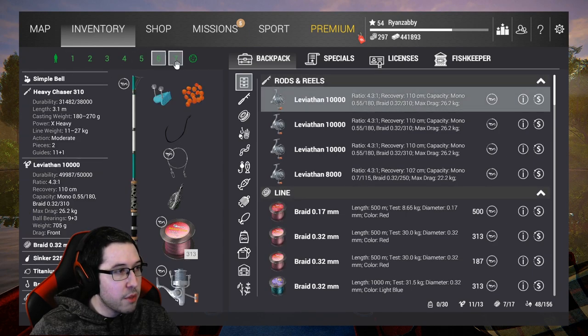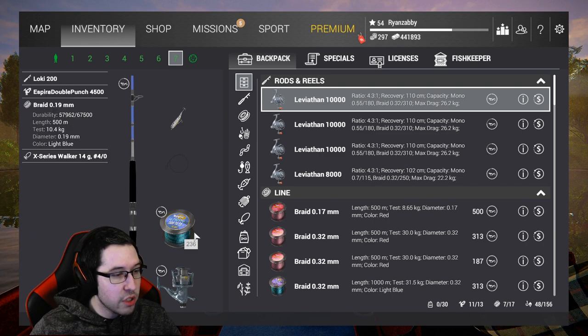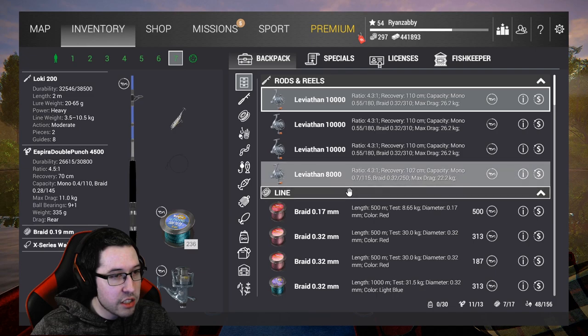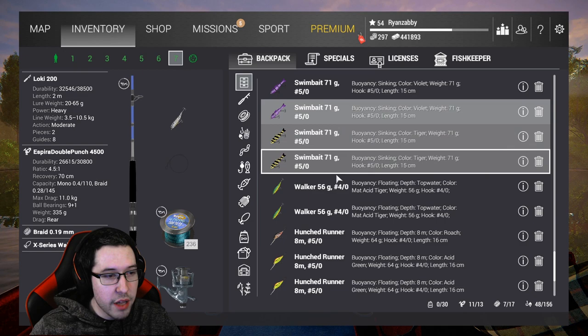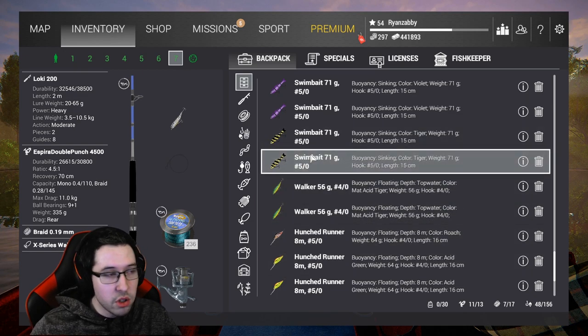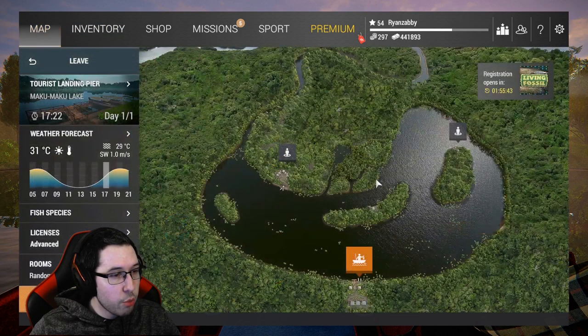My other setup that I'm using is the Loki 200 and the Aspire Double Punch 4500 — this is the same setup from the Basque video we did in Blue Crab. I'm using an X-Series Walker here. If you guys did get the DLC and you're here, there's swim baits and all that you can use. I used all those — they're solid too, but I've mostly been using the Walker. They work out pretty well.